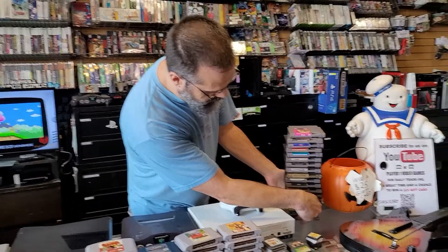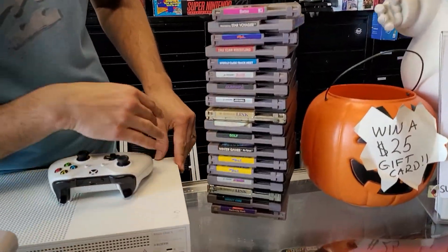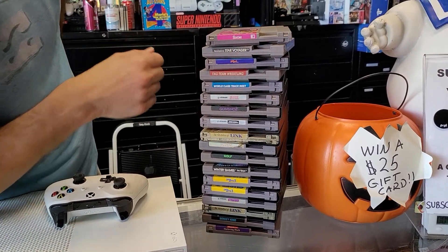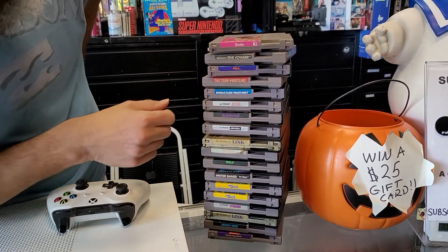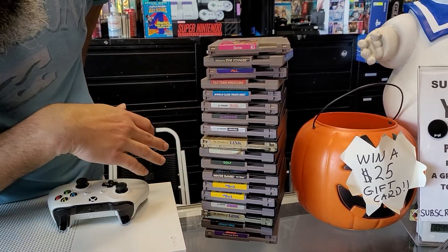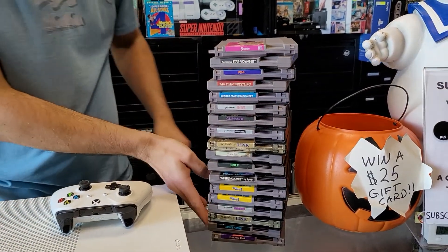Let's go over the NES games here real quick. Twan got a couple of Super Mario 3s. Mega Man 6 — that's a good one. Some common stuff in there. Gumshoe. Got a couple of Links there. We got Donkey Kong on the bottom and Darkwing Duck. That Darkwing Duck is getting a little bit harder to find.